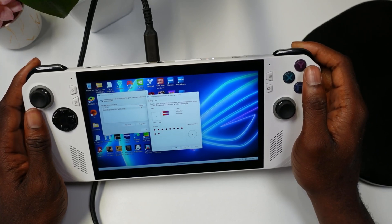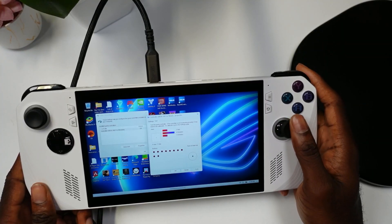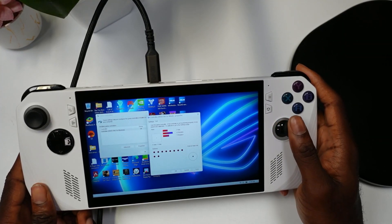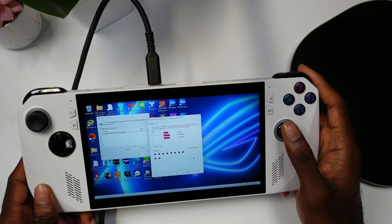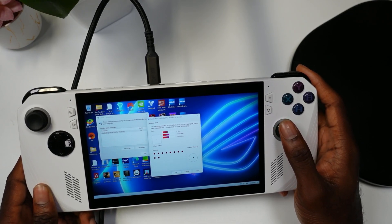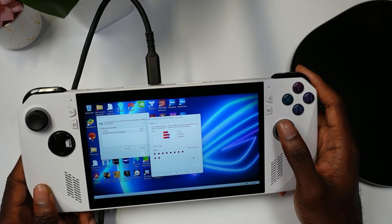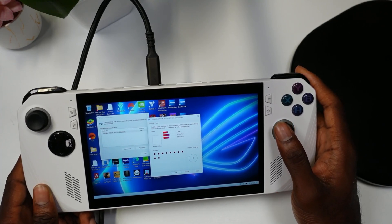Through MyASUS they also added new features: Hold to Repeat for the ABXY buttons, some UX improvements, and bug fixes. I think this is a significant update overall. It just shows that ASUS is listening to its consumers — keep up the good work, and I hope we see more changes and improvements to Armoury Crate. Appreciate you guys, catch you in the next one — peace out.